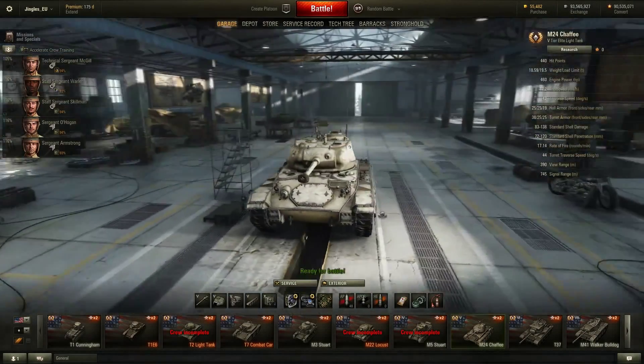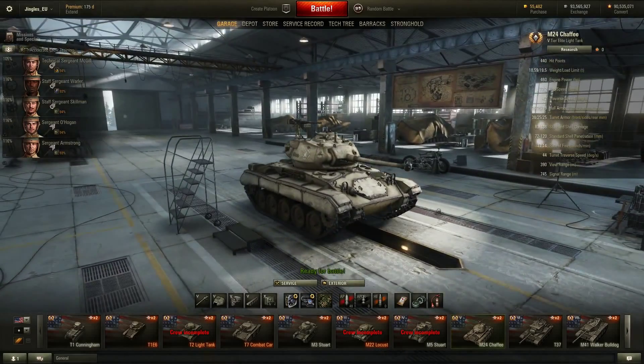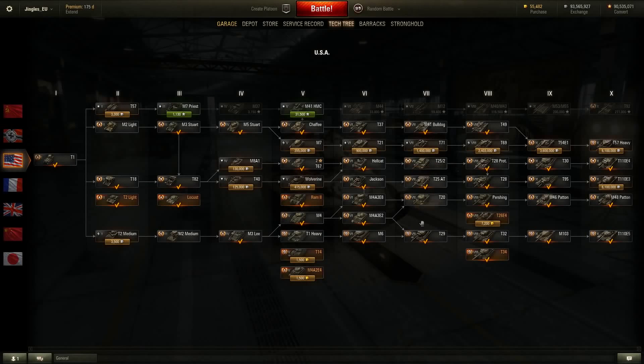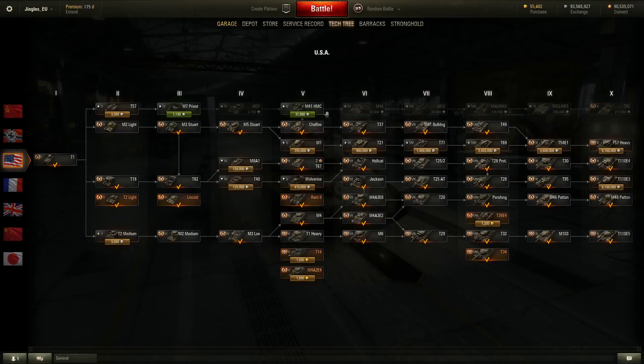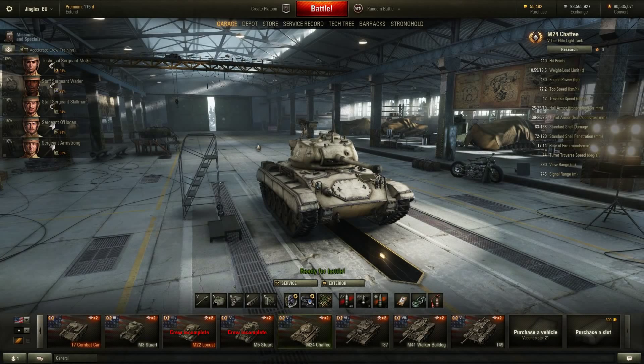It's still the American tier 5 light tank, but it's not really the Chaffee we all know and love anymore — that Chaffee is now the T37 at tier 6. There's been a massive list of changes to the M24 Chaffee at tier 5. First and foremost, it doesn't cost an arm and a leg to research anymore — it's only 12,480 XP to research and will cost 405,000 credits.